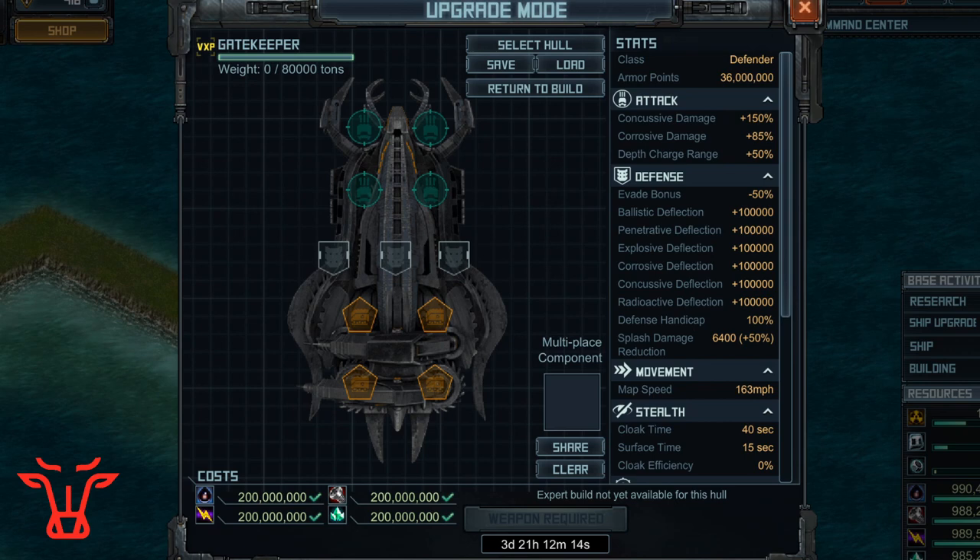I'm going to start off by saying that I'm getting back into PvP, but I'm still not 100% the top-notch best PvP player in the game, so some people are probably running with a slightly better build than this one, and I don't have any access to any of the secret alliance builds that are only kept between that alliance. Anyway, I'm just going to be showing you how to build a gatekeeper, two or three simple designs, and also how to use the gatekeeper and how I've been using it in my base.